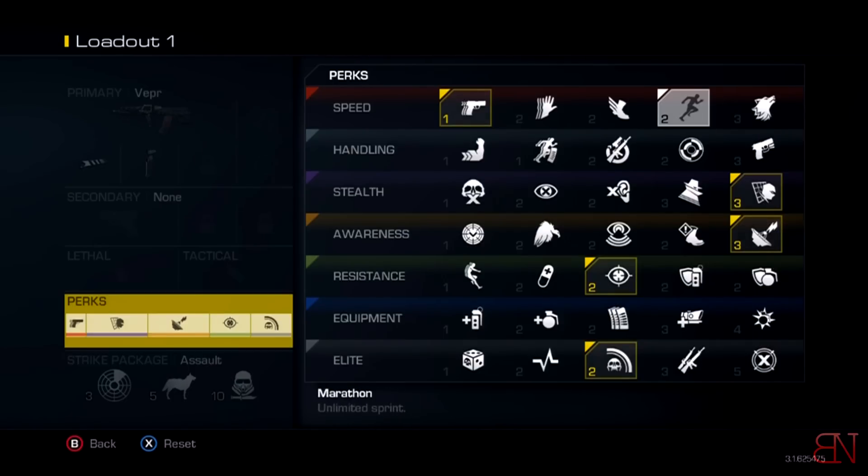All these things are the equivalent of various perks in the game that a lot of people tend to use on their class setups — including me, until I realized this. When you become cranked, you automatically get Sleight of Hand, Agility, Stalker, Quick Draw, and whatever the perk is that helps you swap weapons faster — all for free just by getting one kill.